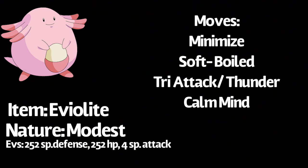Kyogre, right now, is banned from competitive because it's an uber legendary. So you might not want to use Kyogre. You may want to use Politoed or maybe even Pelipper — both of them are viable options. So if you want to use Chansey on a rain team, then go for it.